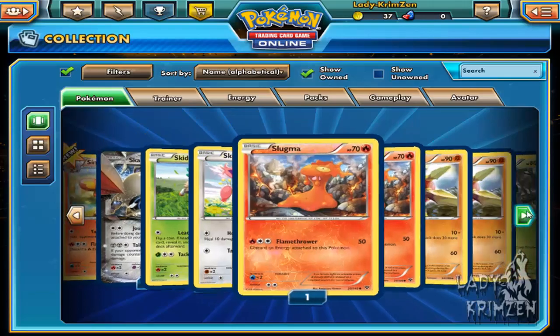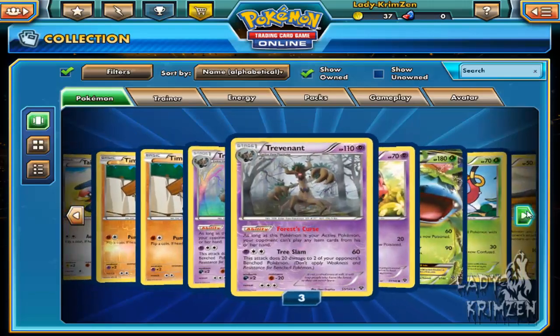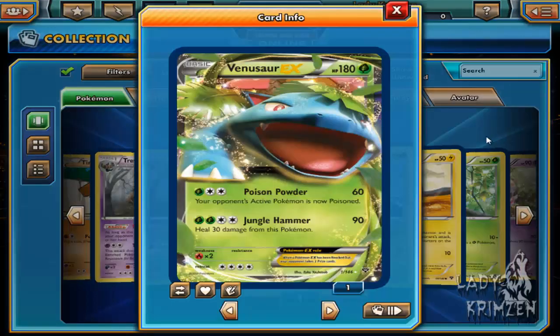It would usually pop up under M but it's going to be under V for Venusaur, of course. Venusaur EX: 180 health, Grass card. Its first move is Poison Powder which deals 60 damage — requires one Grass energy and two energy of any type, and the opponent's active Pokemon is now Poisoned. How is that a basic card? That means you can just play it straight away. I don't like the EX rules sometimes, especially when it's a basic representing what should be a second-stage Pokemon. Jungle Hammer deals 90 damage, requires two Grass and two normal energy of any type, and heals 30 damage from this Pokemon.